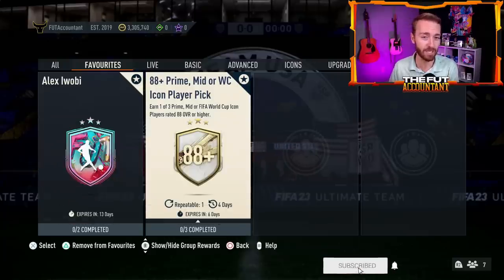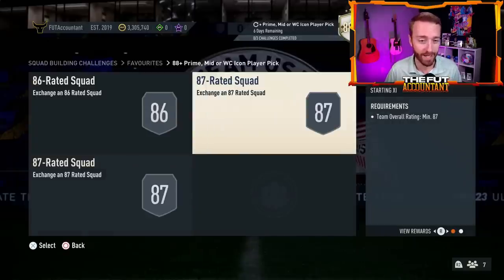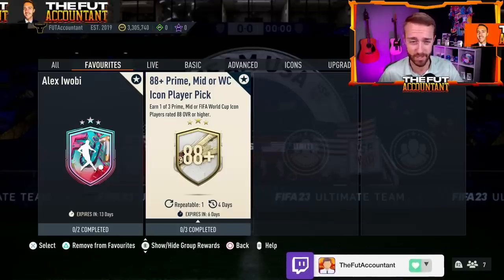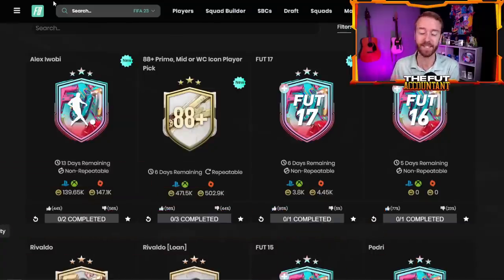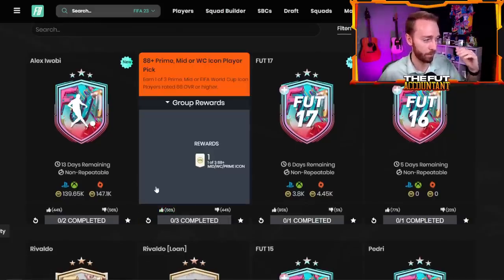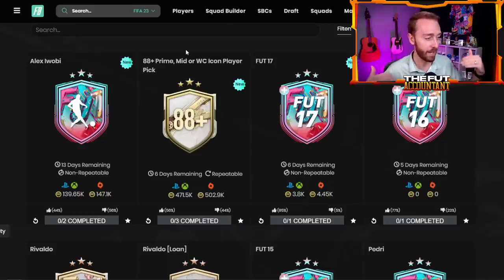The big SBC yesterday was the ADA Plus Prime Mid or World Cup Icon Player Pick for two 87s and an 86 squad. You get some decent packs back and a one-of-three of still not the highest versions of Icons in this game. I really thought they might include Team of the Year Icons here. They need to get rid of Mids — I know it's a player pick, I know it's cool, we haven't had a ton of Icon Player Picks this year. But my first reaction was: why are Mid Icons still in these upgrade packs and player picks? They've been in FIFA since the start of the game and we are now almost in April. The fact that it's a player pick with Primes and World Cups in there as well, a lot of people are upvoting this SBC. Around 475,000 coins for this — not terrible. It has hype because it's an Icon Player Pick and we just haven't had too many of those this year in FIFA.